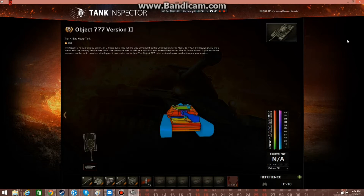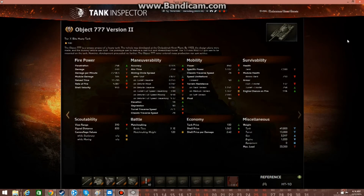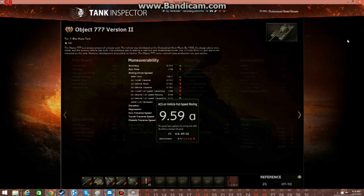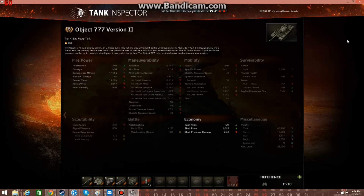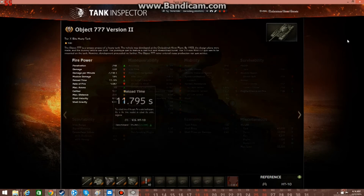Let's look at this gun. Fire penetration: 258. It's a good gun. Damage: 440, 122mm, 610. Damage per minute around 2,200. With vents, gun rammer, and extra combat rations it goes up to 2,600, which is really good. Reload time goes down to 9 seconds with all that equipment. Rate of fire goes up by 6.